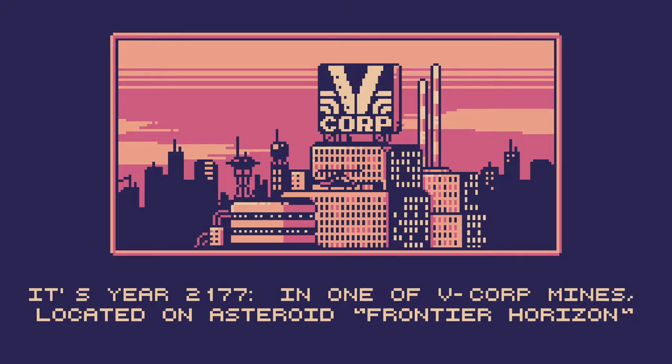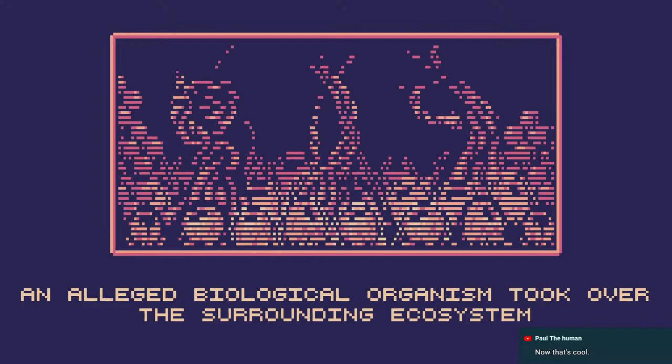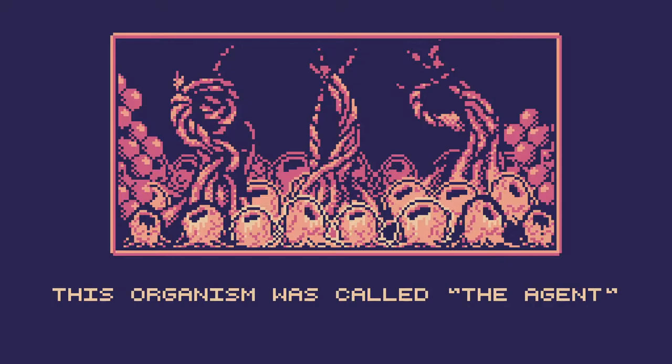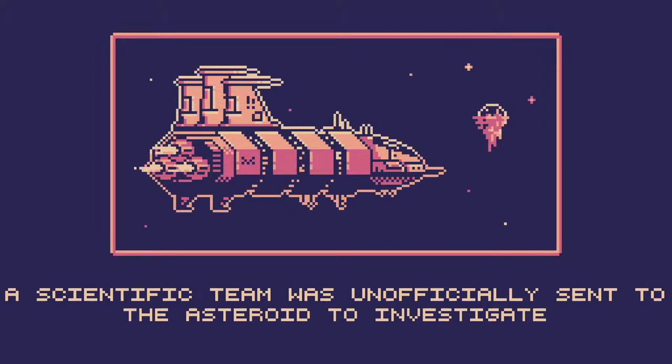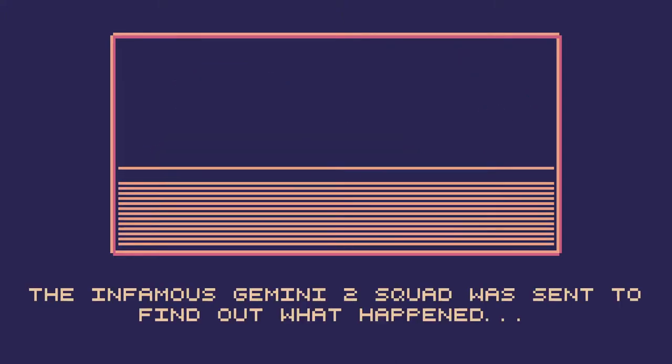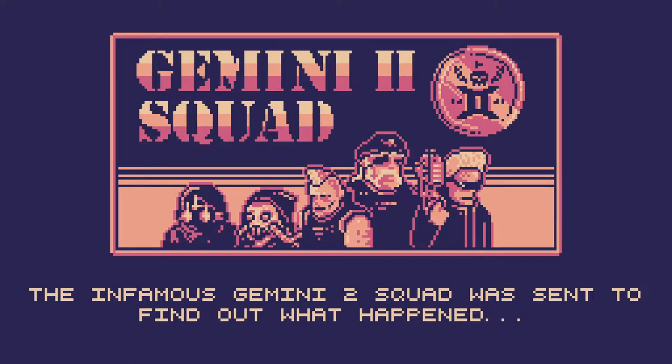In one of V Corp's mines, located on asteroid Frontier Horizon, an alleged biological organism took over the surrounding ecosystem. This organism was called the Agent. A scientific team was unofficially sent to the asteroid to investigate, but all trace of the team was lost. The infamous Gemini 2 squad was sent to find out what happened — and this squad is us.